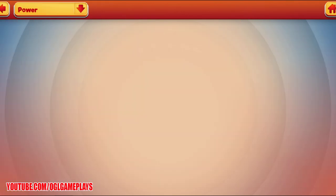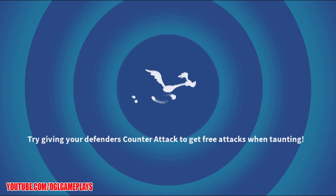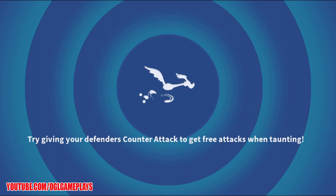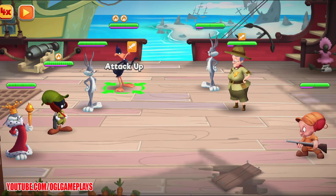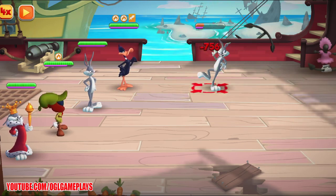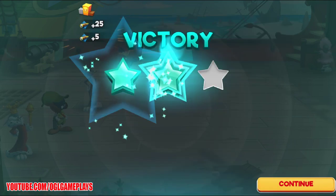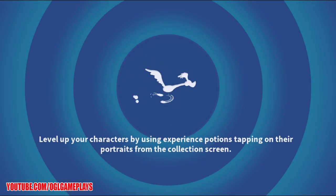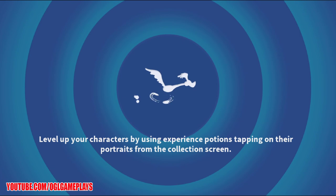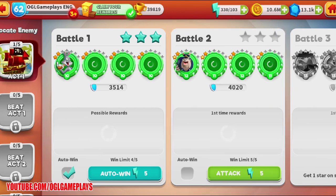It looks like this is the first part — it's bring any toon, so we can start grinding. The naval warfare campaign is divided into four campaigns: Locate Enemy, Charter Ship, Gather Crew, and All-Out War. They're all comprised of five acts with five battles each, for a total of 100 battles — 25 per act.